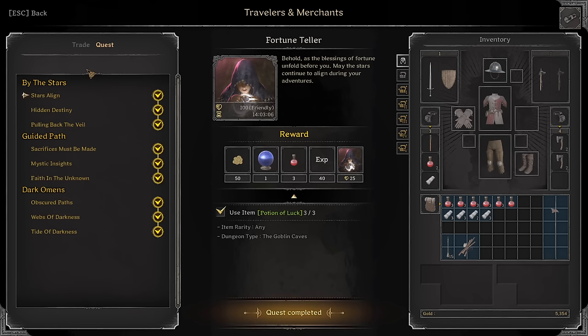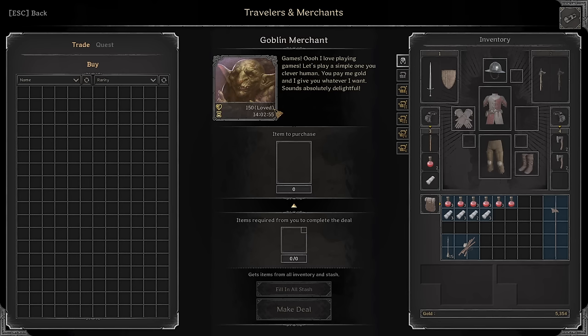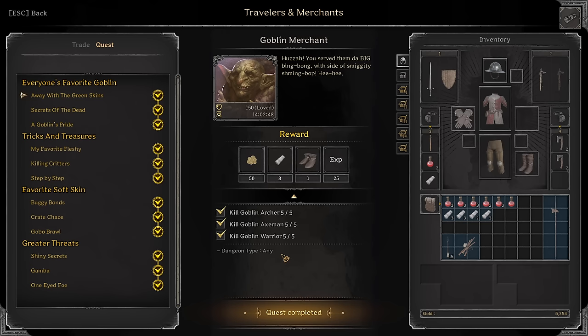Just to note on the Fortune Teller: most of her quest rewards aren't that crazy. You get a discount for potions and stuff — like my Big Luck Pot is only 128 gold now. Some of the quest rewards are pretty good, like Legendary Falchion, Legendary Club, and Purple Bear Pendants. But most of them are just kind of whatever.